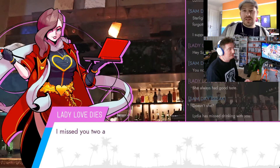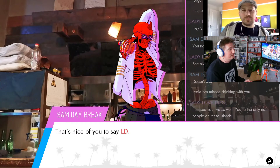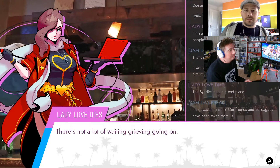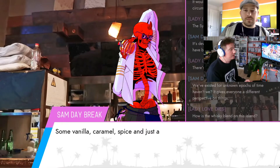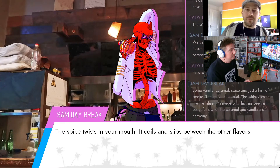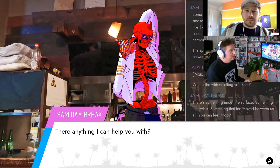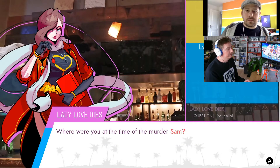Lydia and Sam are suspicious because they're ex-assassins, but now they've both renounced the life of assassination. Sam runs this bar and is obsessed with whiskies — he blends a new whisky every island. Everyone on this island has their role and they're very passionate about it. We haven't got much time, so shall we just go straight for the alibi and see if he confirms Lydia's story?